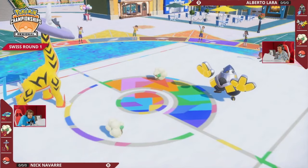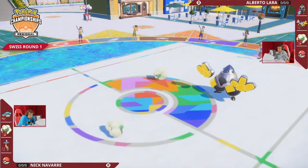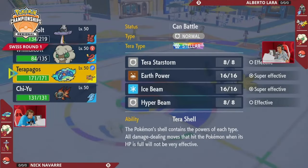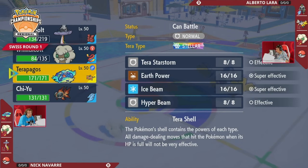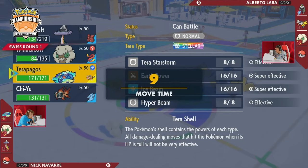The Volt Switch into the Whimsicott on Alberto's side is also going to break its Focus Sash and provide another pivot to Nick — maybe feeling like this abort state is a little bit better to bring that Terrapagos Ghost in, or as we can see, there is another threat that the Iron Hands would love to be in front of. Iron Hands loves those two matchups back there, but does have to watch out for that Ground Terastalization on Chien-Pao with Terra Blast — definitely more of a damage threat from Chien-Pao into Iron Hands than we're used to seeing. Nick taking his time here; this is a really important decision about which Pokémon are coming in.